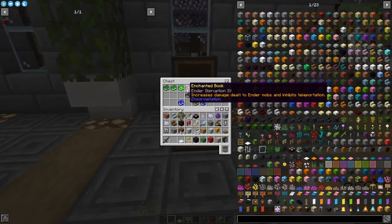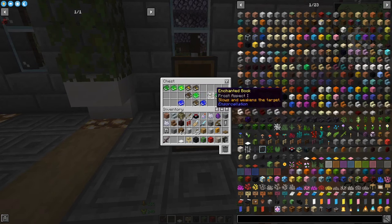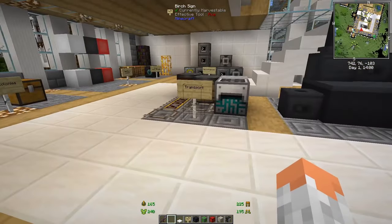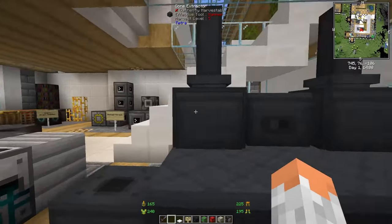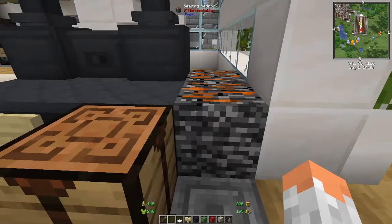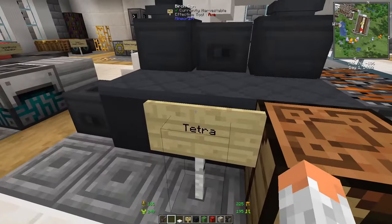Ensorcelation adds new enchantment books sorted by colors, with tons of new enchantments that are quite helpful and which you'd never have thought you needed.